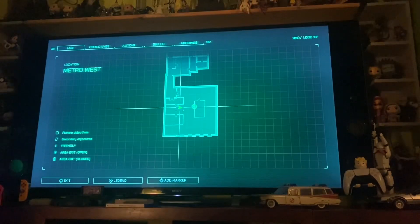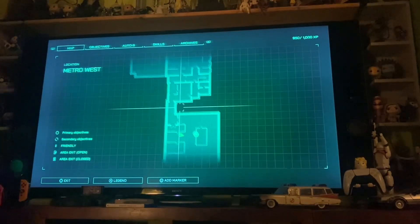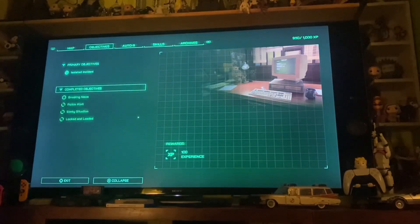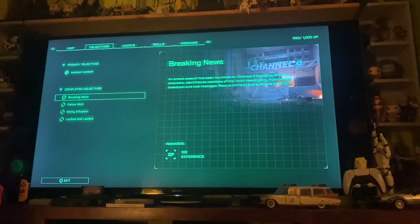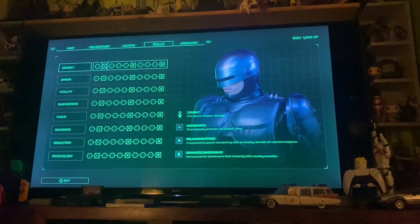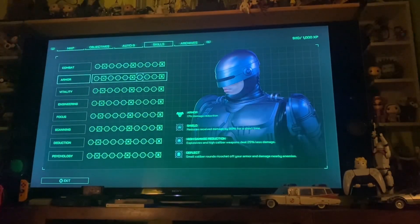Let's have a look at the menu system. You've got your legend showing primary objectives and all that, and you can add markers for anything you want to go back to later. You've got your standard objectives and can look through everything you've accomplished. You can also buy or pick up new hardware circuit boards to add into your gun, giving it more advanced abilities — for example, later in the game you can get full auto fire with limitless ammunition, making you quite a killing machine.